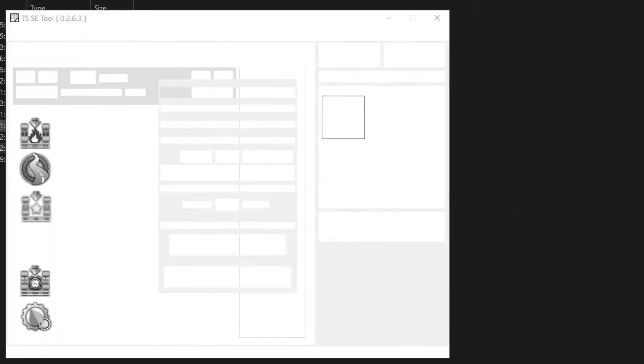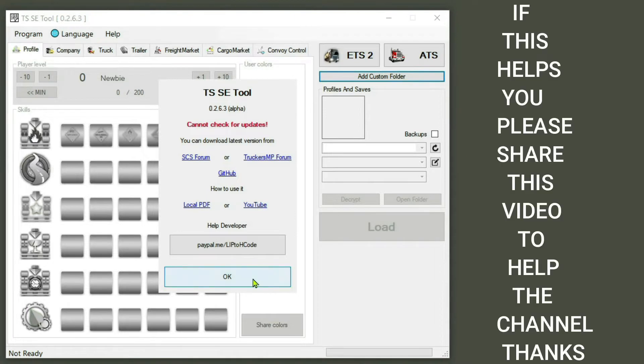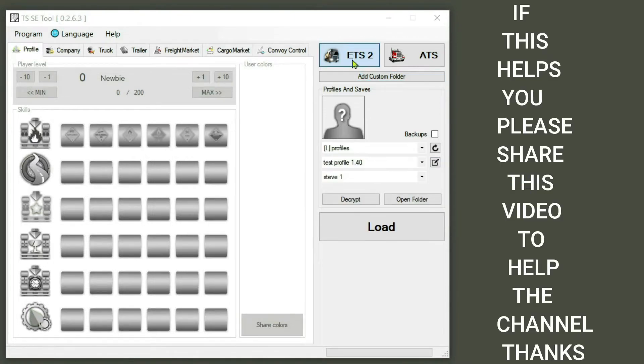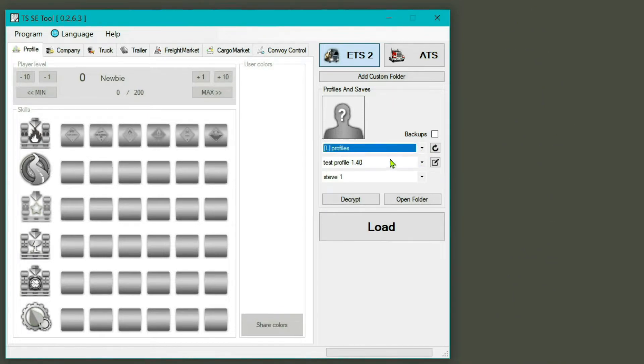We're still Alt-Tabbed out of the game. Open the updated application — we know we're on the latest one now; you can't check for updates because it looks like somebody's hijacked that feature. The first thing we're going to do is make sure we're on the right game, either ETS or ATS. Then come down and look at your profiles. Make sure you're on the right one — it'll have 'L' for local, or 'S' for Steam cloud. You don't want the Steam cloud ones. Select the correct profile and save, then click Load.